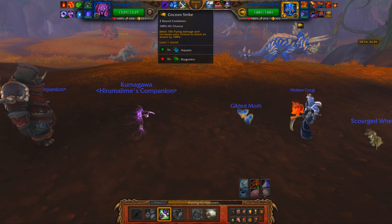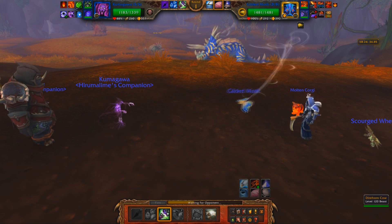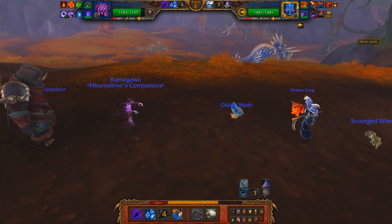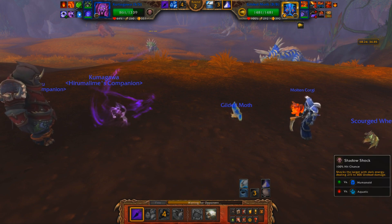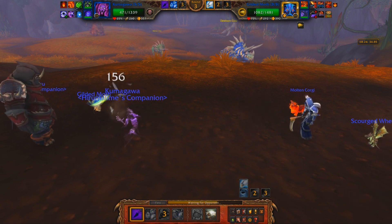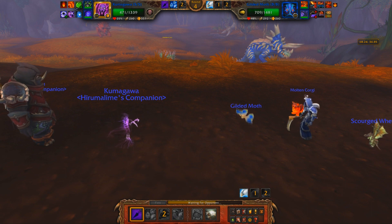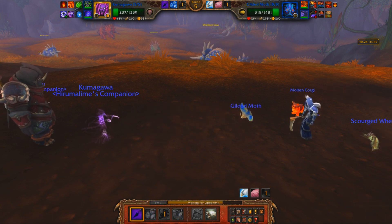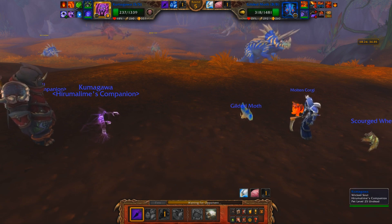Is he going to go for Cocoon Strike right off the bat? If he does, I'm screwed. If he doesn't, I should be fine. I'm very reliant on a Haunt in order to swap me out, so I'm just going to stay in and Shadow Shock. I don't think I'd really benefit too much from swapping out right here. Especially if I can get him below 50% health, I'll have the speed advantage, which completely kills the moth's viability. Without speed, none of its abilities scare me.